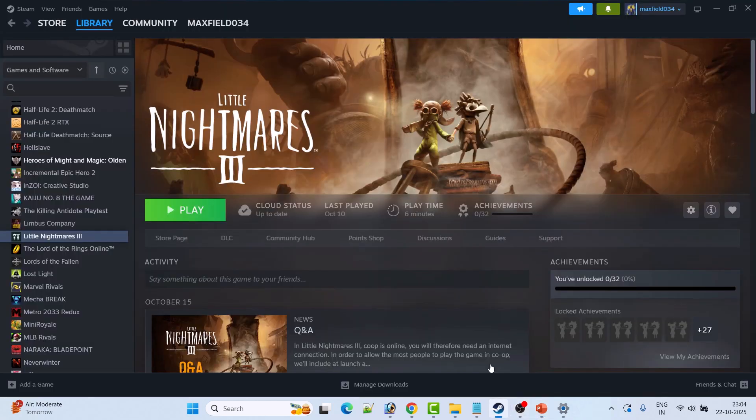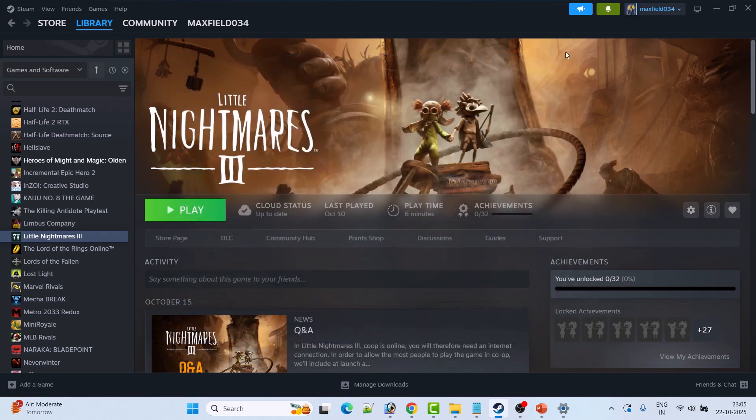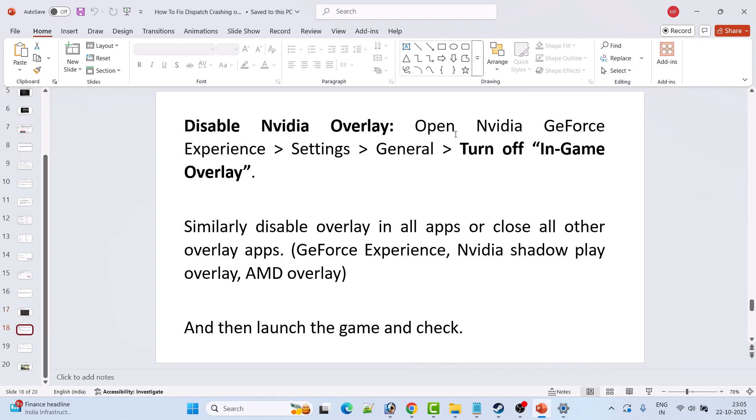Fix 10 is to disable overlays. In Steam, go to Library, right-click the Dispatch game, go to Properties, and turn off Enable the Steam Overlay While in Game. For Discord, click the gear icon, go to Game Overlay, and toggle off Enable In-Game Overlay. For NVIDIA, open GeForce Experience Settings, go to General, and turn off In-Game Overlay. Similarly, disable overlays in all other apps such as AMD Overlay, then launch the game and check.